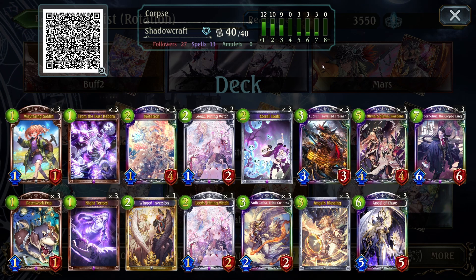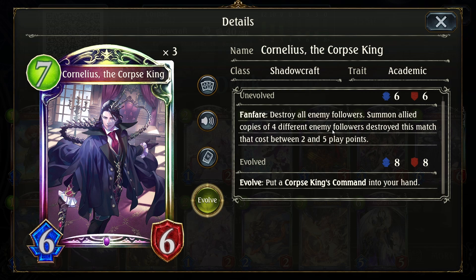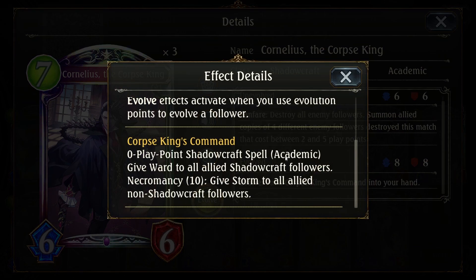The concept of this deck — you gotta hear me out, because this is pretty wild — is you get to turn seven, where you play Cornelius the Corpse King. He destroys everything, summons allied copies of four different followers between two and five playpoints that have been on your enemy side. The big one is evolving him and getting the Corpse King command in your hand. It gives Ward to all allied Shadowcraft followers, but Necromancy 10 gives Storm to all allied non-Shadowcraft followers.